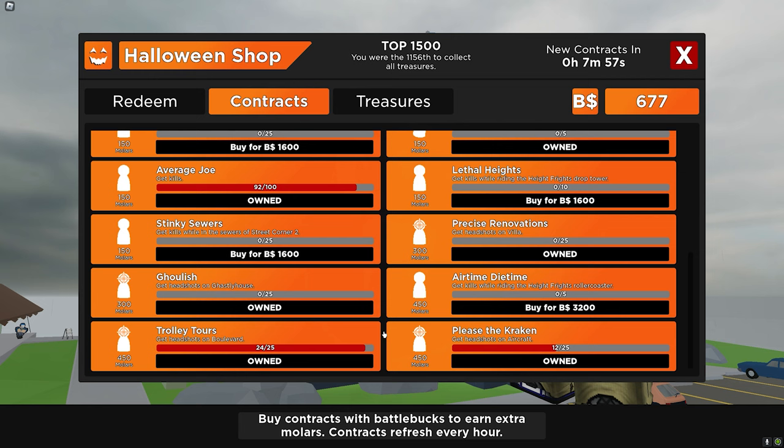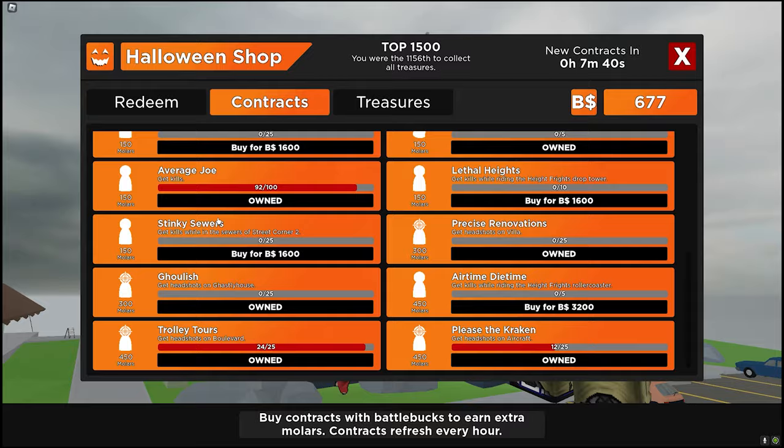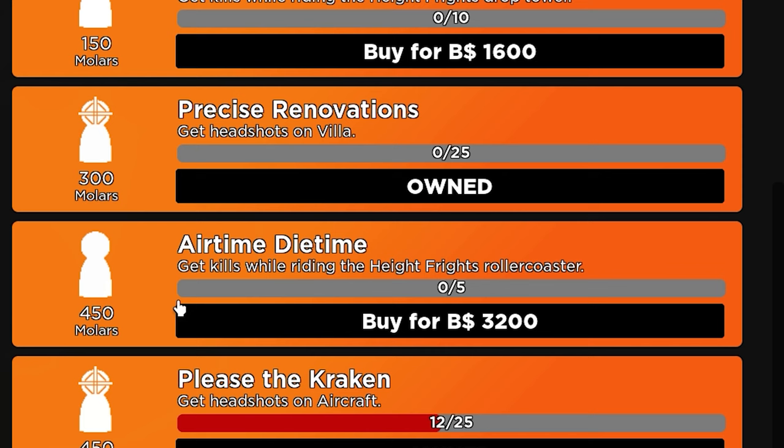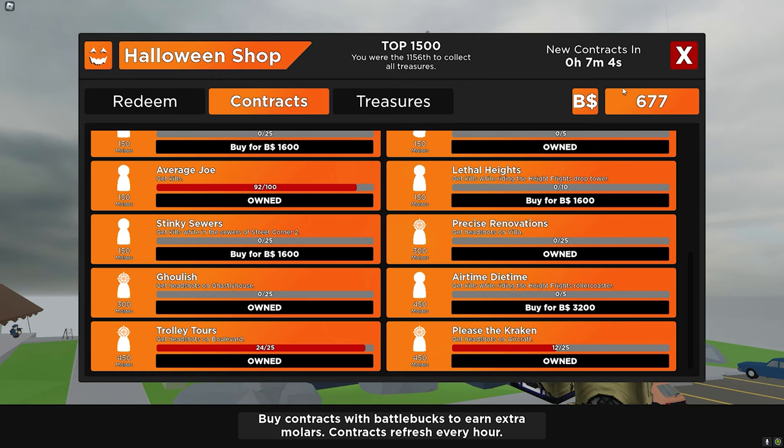Some tips I would give: buy every single contract that you can, except the lethal height contract. I don't buy stinky sewers either because I don't really play street corner - that's in the sewers and not a lot of people actually go in the sewers. And finally, airtime - do not buy this one. This one is not worth it at all. I would only recommend buying these ones if you have completed all the other contracts within the contract renewal timer. They're a waste of books and don't really get done that much.